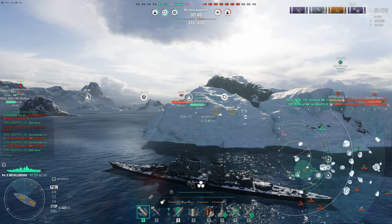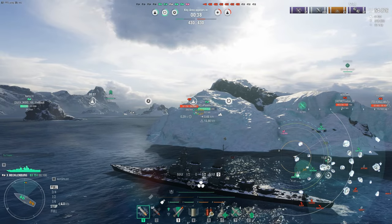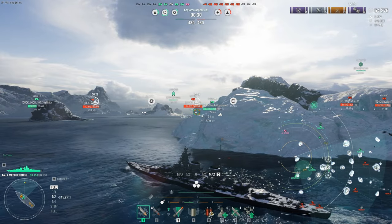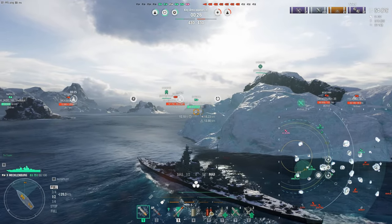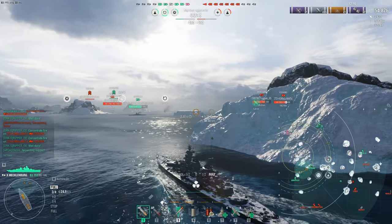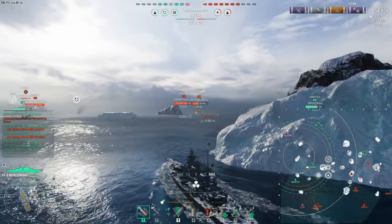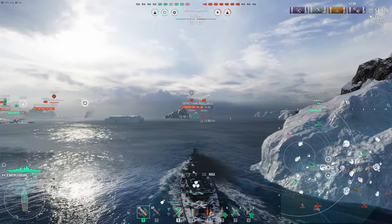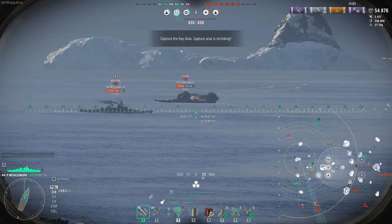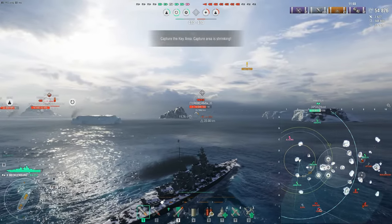Our strategy right here is those three ships to the south — the Slava, the Yoshino, and the Montana. We're going to help our Annapolis push forward because we're a good teammate. Annapolis is requesting help. If we stay near the center of the map, once that center area appears, we'll be in prime position to help cap it as well as take out the enemy team to the south. About 12 minutes into the game, 54,000 damage. Still full secondary build. Your choice if you want to build for fire prevention or survivability — it works great. I just like secondaries shooting.